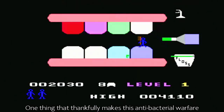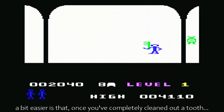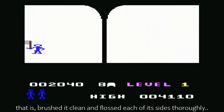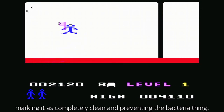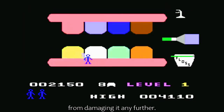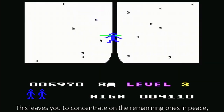One thing that thankfully makes this antibacterial warfare a bit easier is that once you've completely cleaned out a tooth — that is brushed it clean and flossed each of its sides thoroughly — a little fanfare will play, and the tooth will start blinking in a set of colours, marking it as completely clean and preventing the bacteria thing from damaging it any further. This leaves you to concentrate on the remaining ones in peace.